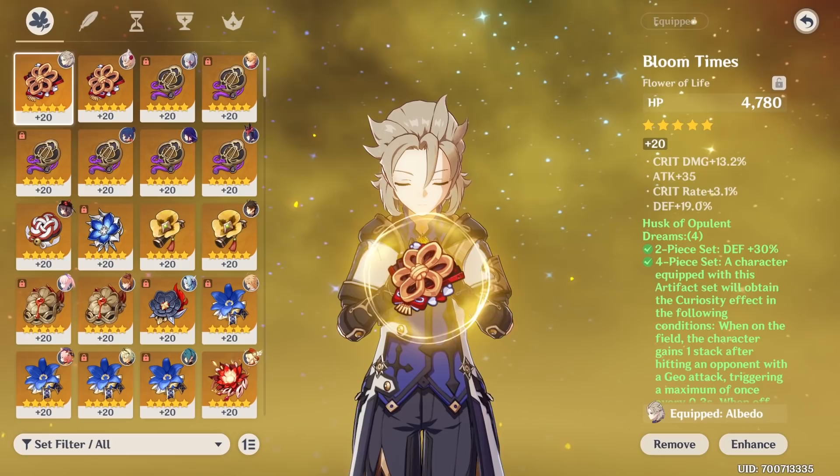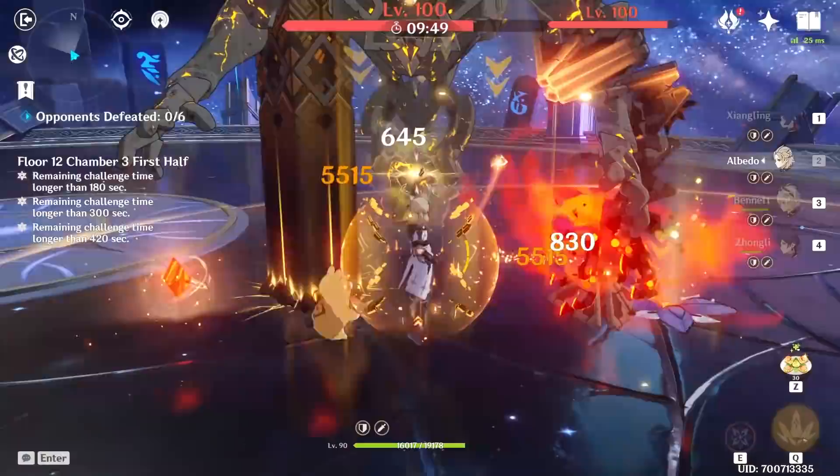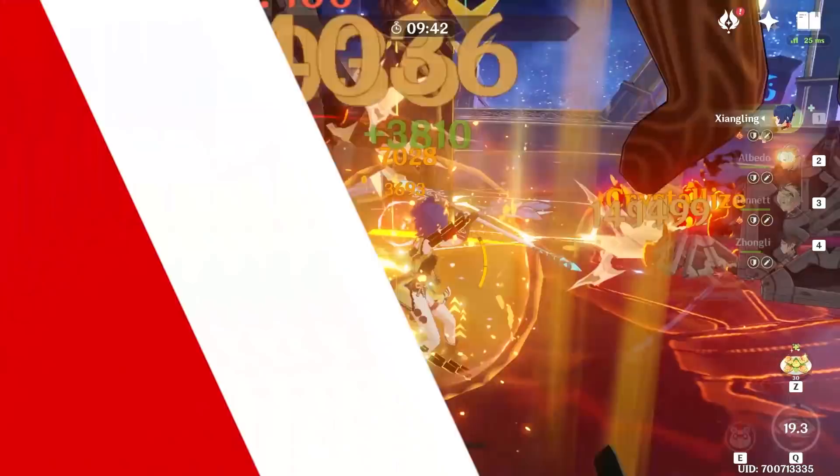While it may feel overwhelming at first, it really comes down to personal preference and artifact luck. As an example, burning about 3000 resin on the new domain yielded imperfect results with plenty of room for improvement, but the results already make clear just how well the combination of Cinnabar Spindle and the Husk 4-set work together on him.